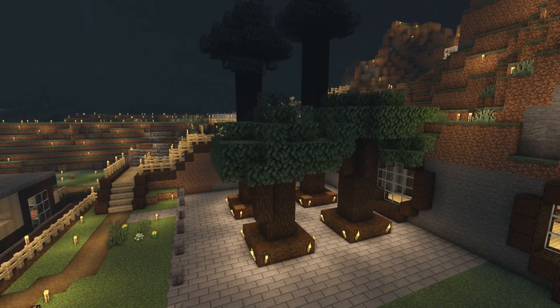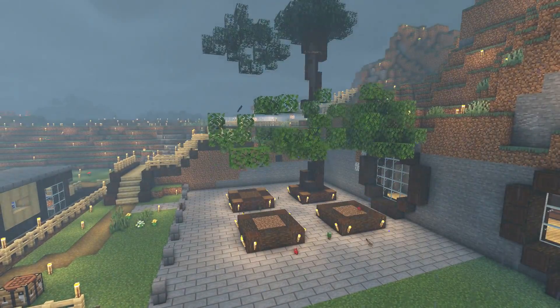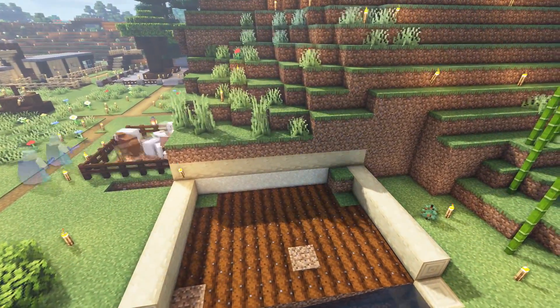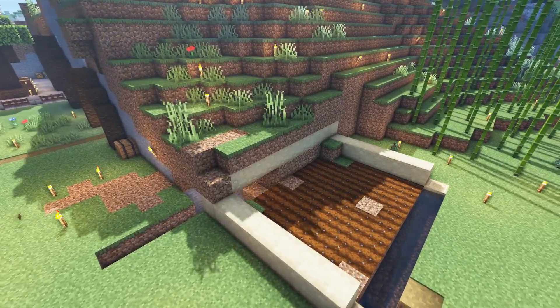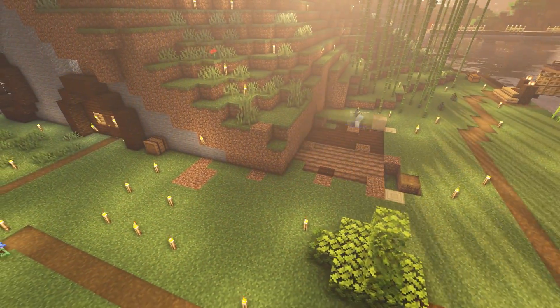We'll be getting rid of a few of the manual farms that we had temporarily, now that we've set up some fully automated farms — as you saw in last week's episode with the wheat and carrot farm, and a couple episodes back was the automatic sheep farm which covers all 16 colors in Minecraft. So bye-bye temporary farms — it'll make the place a bit tidier because it was looking a bit shabby, to be honest. It's still a work in progress but we're getting there.